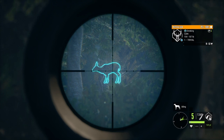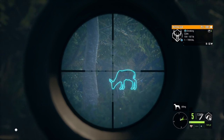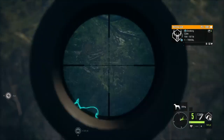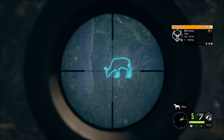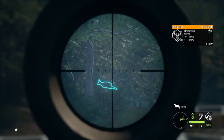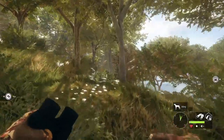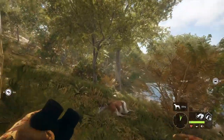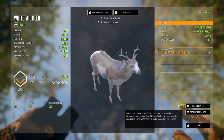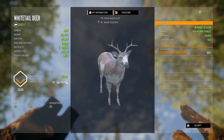That is a piebald buck, right? Am I seeing this correctly? That little guy right there looks to be piebald. I didn't hit him — I dropped him that time. Okay, well, it is definitely a piebald. I couldn't tell for sure, but I knew it looked like it had a white patch on its side, and I was correct. Just a level one and a small silver, but a rare whitetail is always cool, so I'll take it.